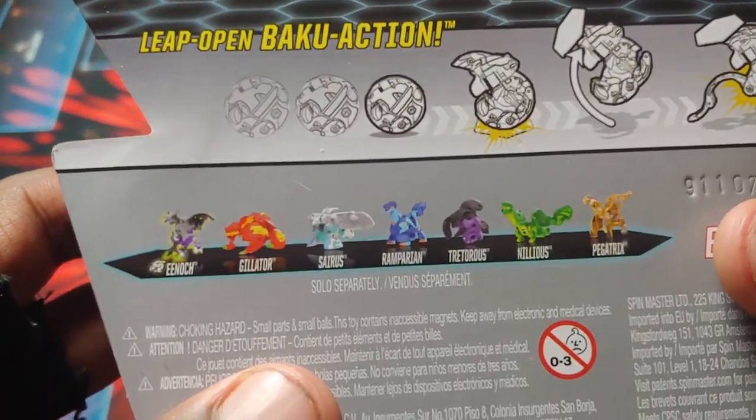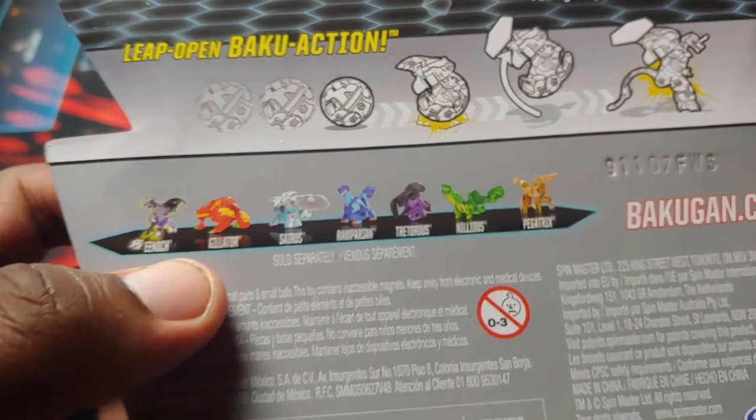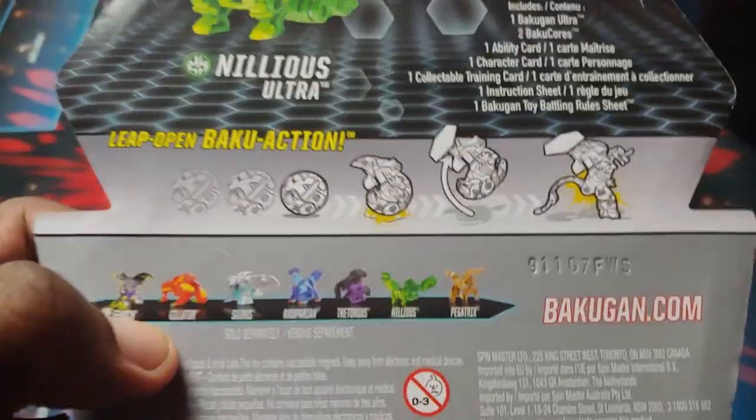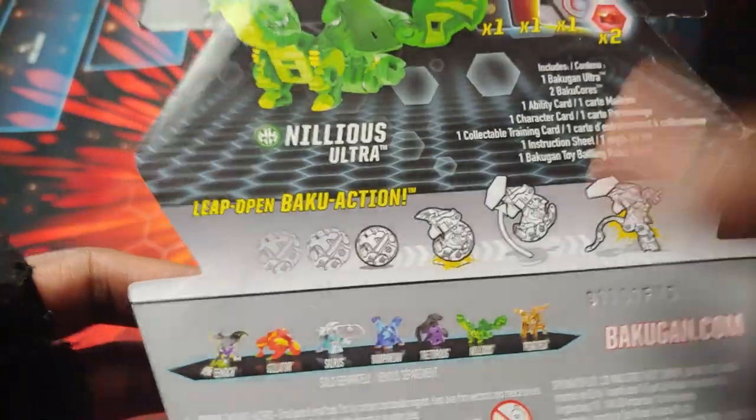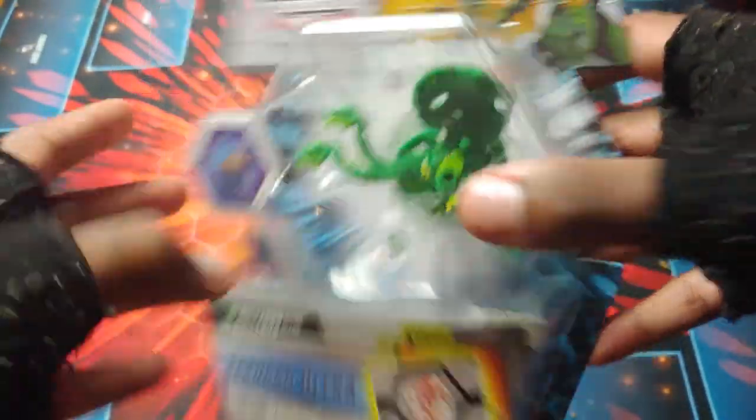So Ventus Nilius Ultra — the Ultra, the cores, ability card, character card, training card, all that good stuff, and then all the background Bakugan from this wave. There's Enoch Diamond — Enoch, oh my gosh, I've gotta find this one the most, it looks so sick. And then Giltor, Cyrus, Rampari, Tretaris, Nilius, and Pegatrix.